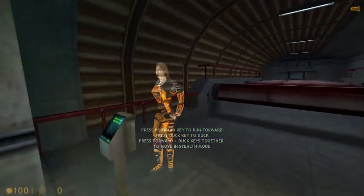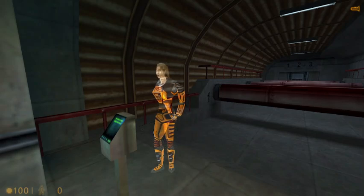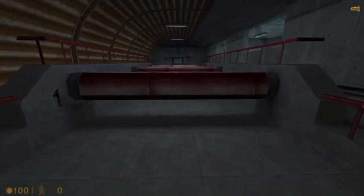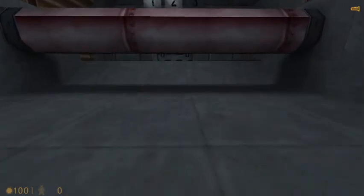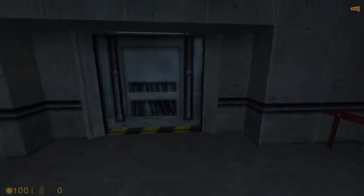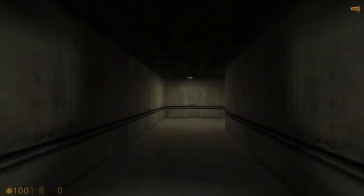You will now duck under the next set of obstacles. Please note that crouching will automatically shift your suit into stealth mode, minimizing movement noise. Very good. I hardly noticed you. Move on to the next area.